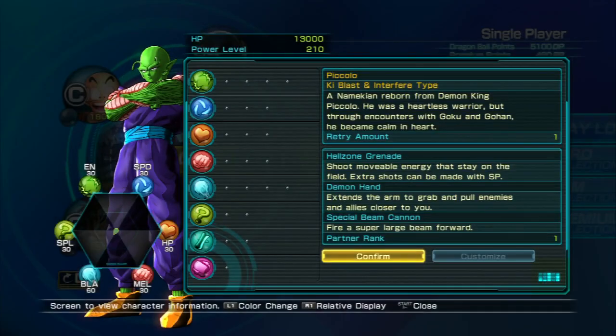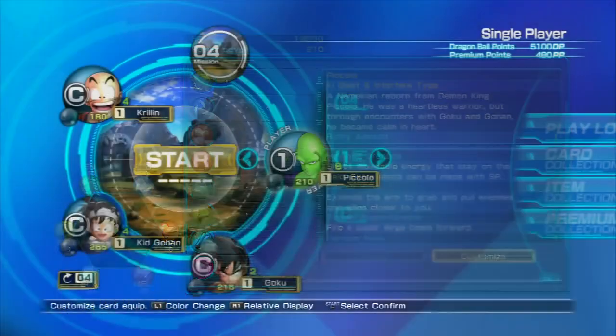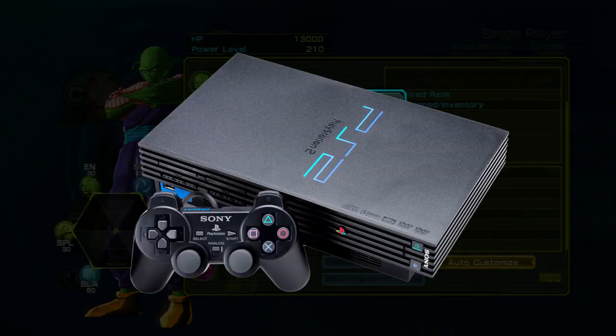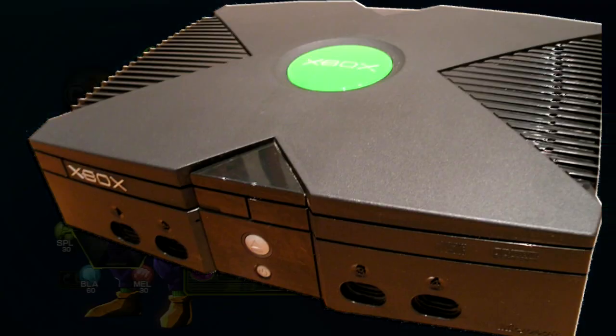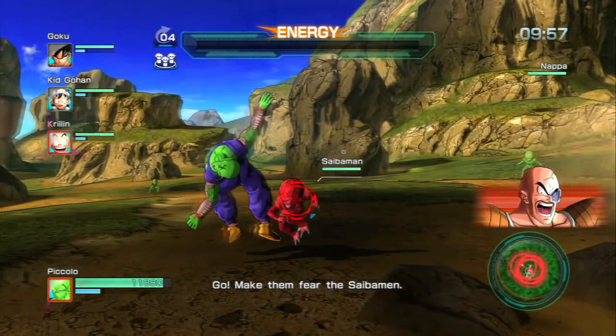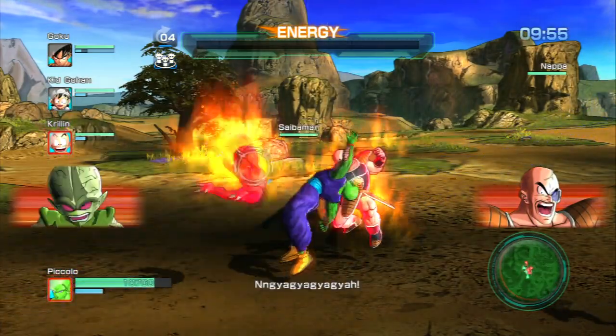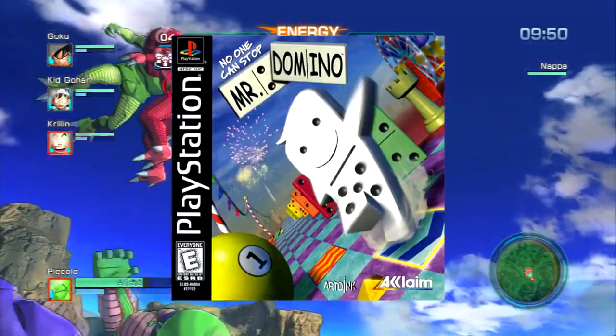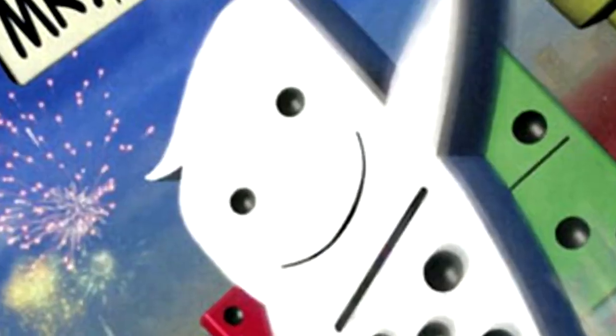Dragon Ball Z: Battle of Z is a sequel to the hit title Dragon Ball Z Connect Edition for the PlayStation, Xbox One, and that handheld nobody owns. It is being developed by ArtDink, whom you may remember produced the puzzle game No One Can Stop Mr. Domino, featuring anthropomorphic dominoes and their raging sexual appetite.